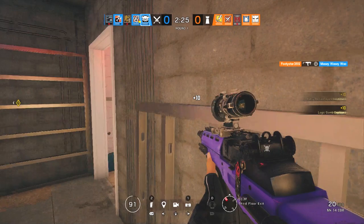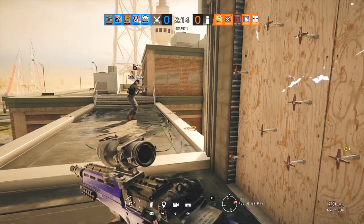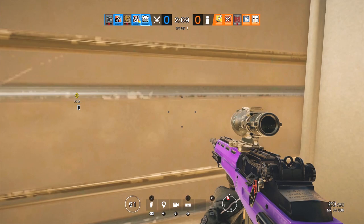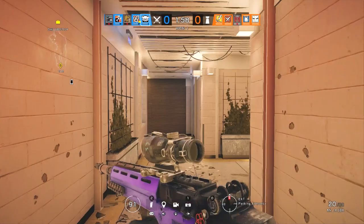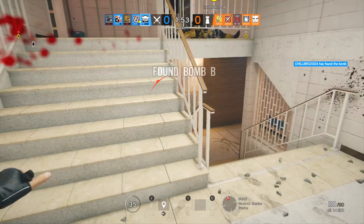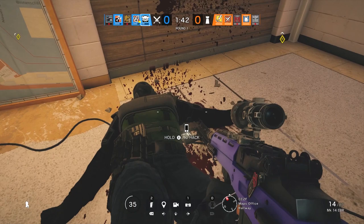I used the call to gain knowledge on where enemies are. I heard there were a lot of operators around me, so instead of going that way I came down a different route and went in through a new entry point. We got shot at, downed him, and secured the kill. There's a phone down there — you can tell by the phone symbol — so we go and hack it, which gives us access to defender cameras. We pick up another kill there.